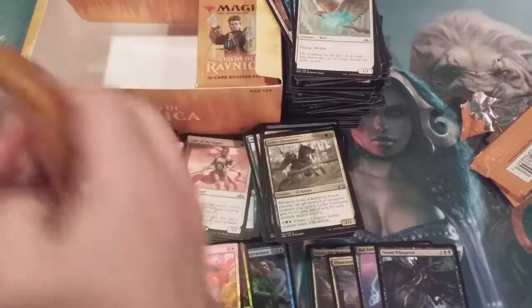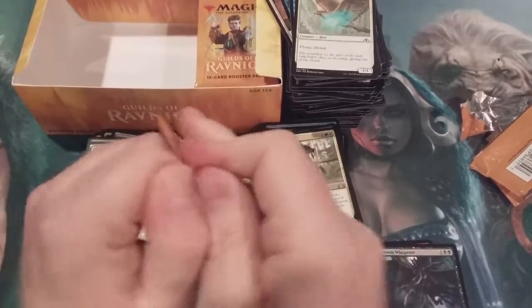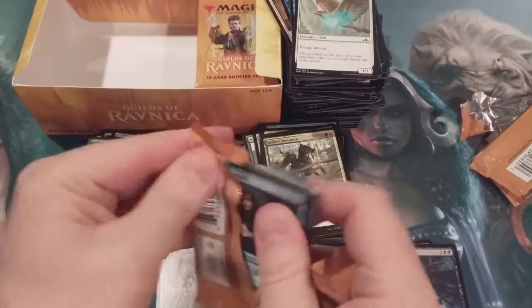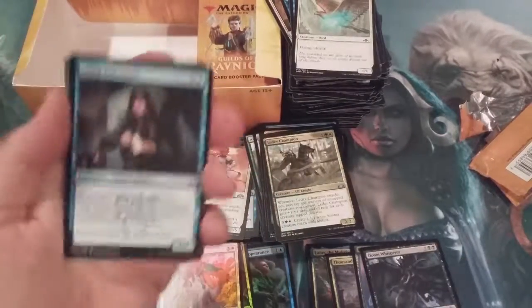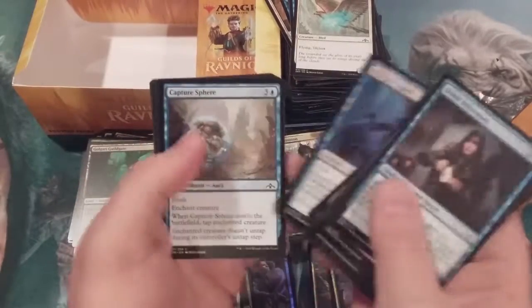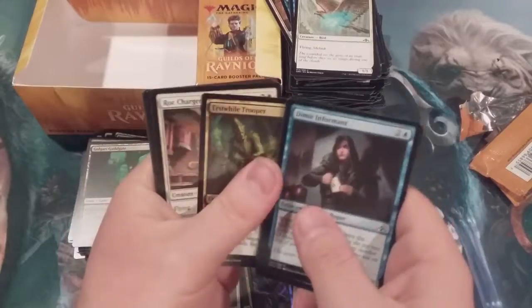We are getting down — after this pack we have just ten left, and yes we have four mythics but no shock lands. Something is afoot. Something most foul is afoot.